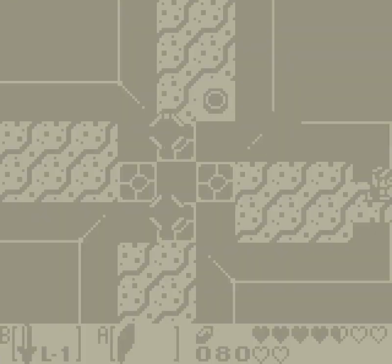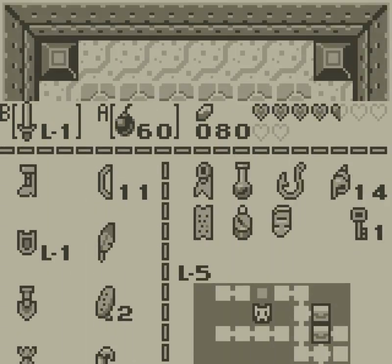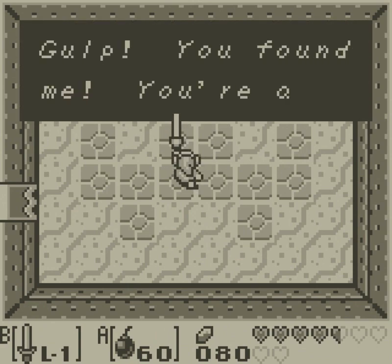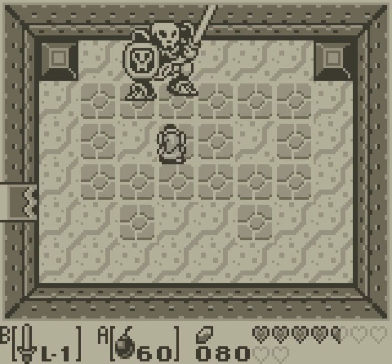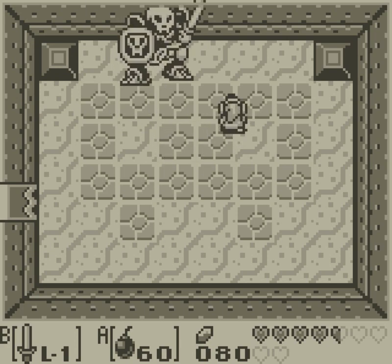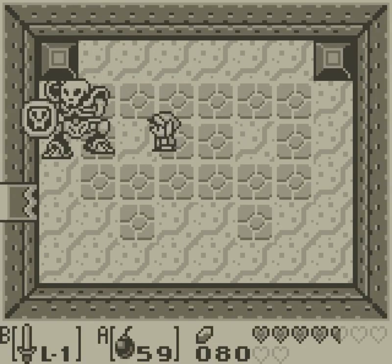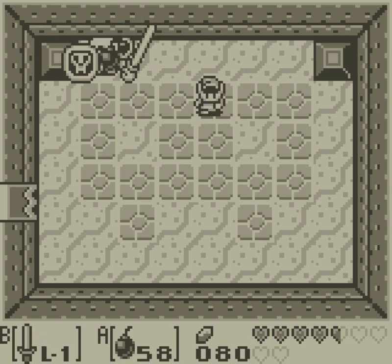The trick is, you can just screen warp over here and ignore the button puzzle. That's what we gotta do — we gotta fight this guy again. Gulp, you found me! You're a real pesky kid, you know that? I sure did find you. You got a sword attack — that's pretty cool. I like sword attacks; I have one of those. It's called the spin attack.